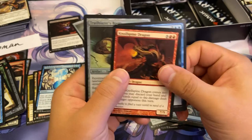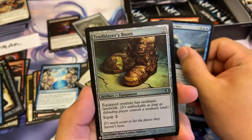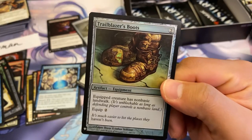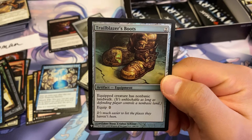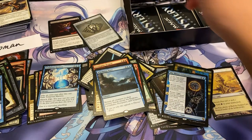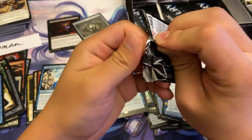We got a No-Spine Dragon, and a Whelming Wave. Trailblazer's Boots from the originals — it kind of doesn't really do anything. They don't print cards like this anymore. Look at that — it just has non-basic landwalk. No stats at all for wearing those heavy, heavy boots.